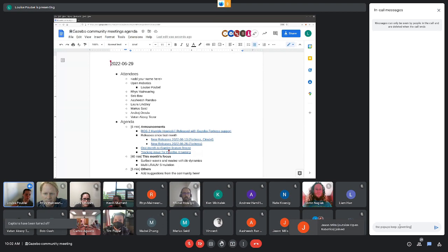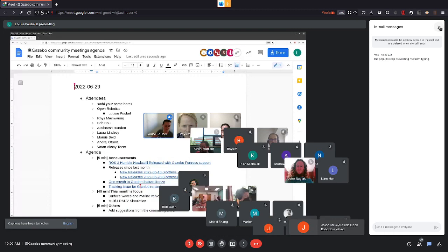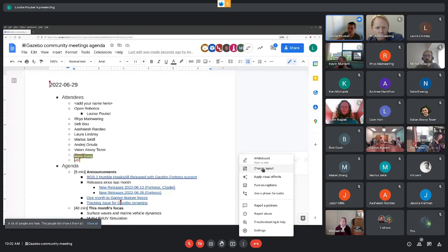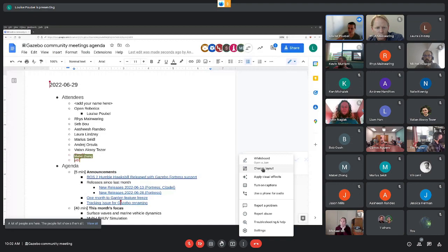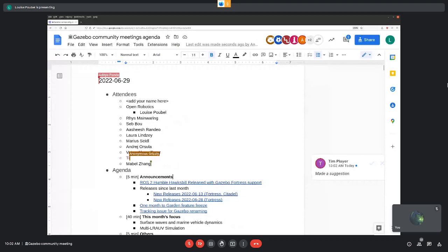So I think we're ready to start. Welcome everybody to another Gazebo community meeting. As always, these meetings get recorded and posted to YouTube, so if you have a problem with being recorded and having your face recorded, you can turn off your camera. It's all up to you. If people would want to add their names to the attendees list, you should have the link to the agenda on the meeting announcement.